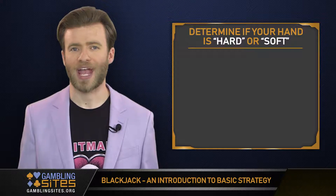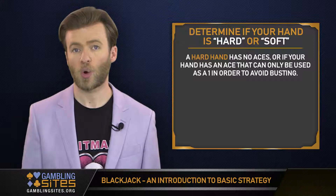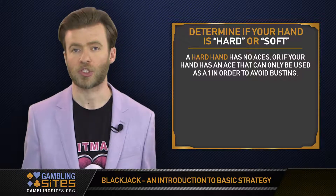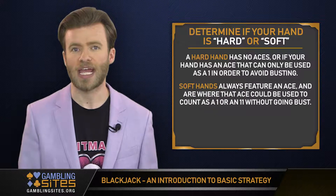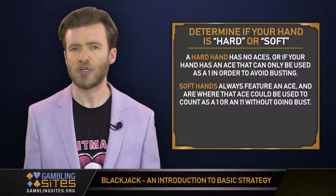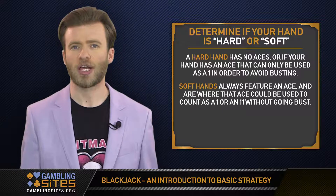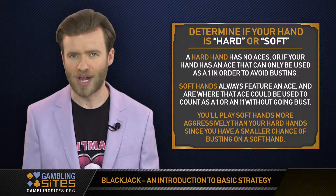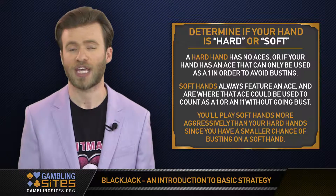The next step is to determine if your hand is hard or soft. A hard hand has no aces, or if your hand has an ace that can only be used as a 1 in order to avoid busting. Soft hands always feature an ace, and are where that ace could be used to count as a 1 or an 11 without going bust. In general, you'll play soft hands more aggressively than your hard hands, since you have a smaller chance of busting on a soft hand.